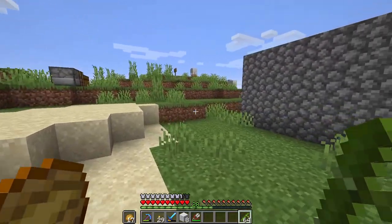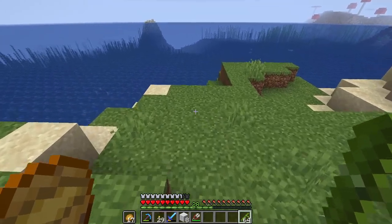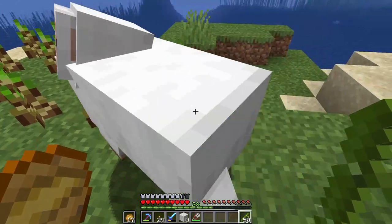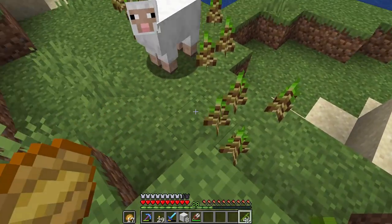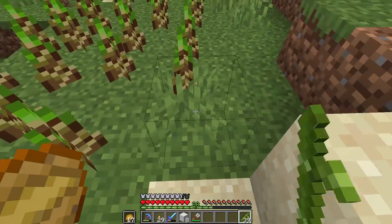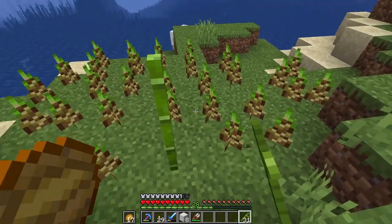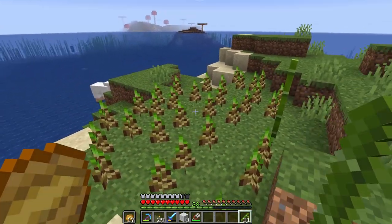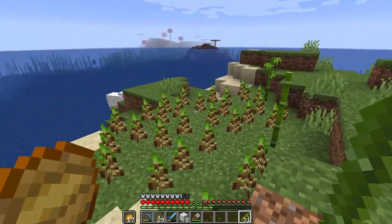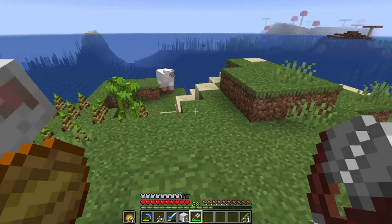Whilst we're figuring that out, I think it's a good time to start planting some bamboo. Bamboo is going to be the access point to the books - we're going to use the bamboo to create sticks, which we'll sell to the fletchers, and that is how we'll get our emeralds. Then of course we'll use those emeralds to purchase the books. Bamboo grows so fast that I can't think of a reason why we wouldn't have enough sticks to trade.